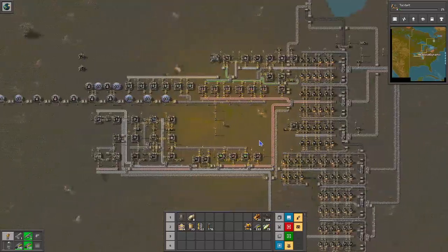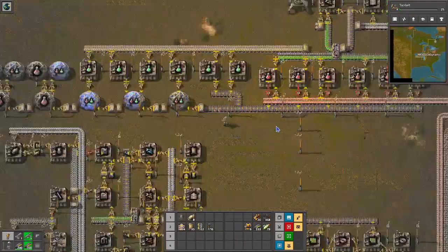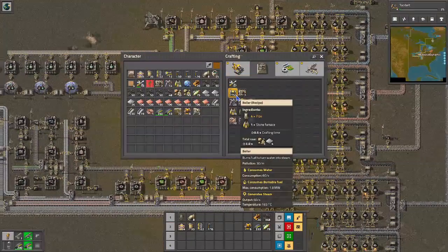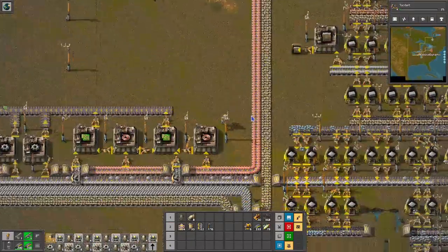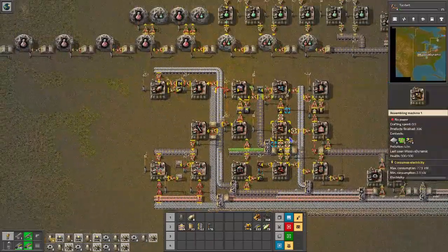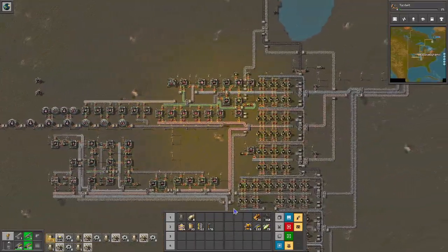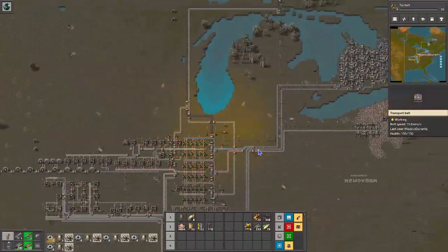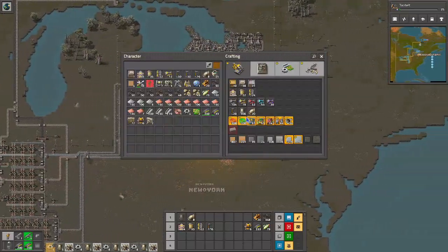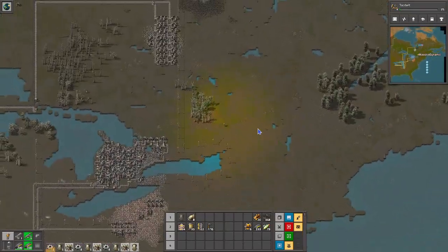Welcome back guys to Factorio Invasion of Earth. This is episode number four and it looks like we've got a power issue. Yes, we do have a power issue here. So I guess the first thing that we better do is craft up some boilers and some steam engines. I was throwing miscellaneous parts on there here and there, but I wasn't really paying much attention to their placement because I thought that we were okay. But apparently we have overproduced.